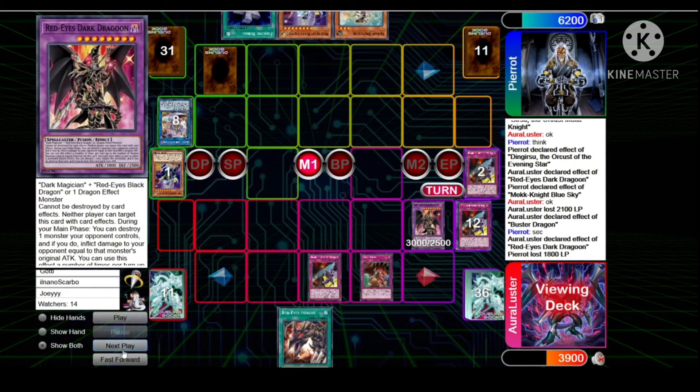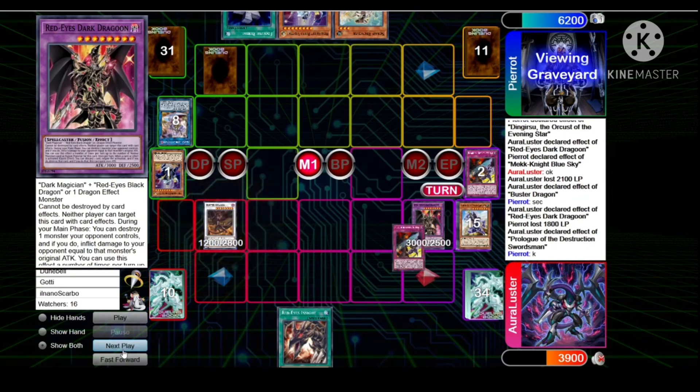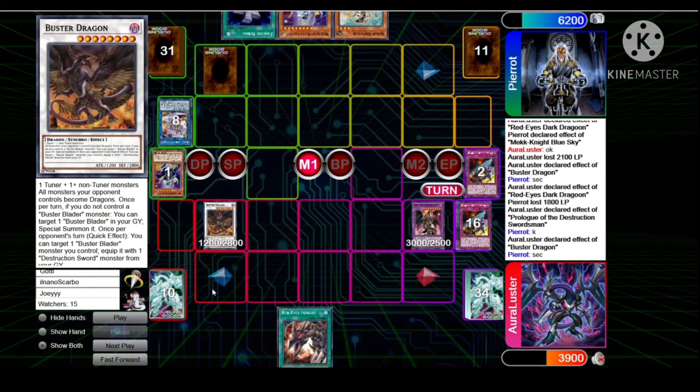Chains Trap Tricks sending Prologue, banishing Prologue to set and activate — sends the Sword Master again, makes another Buster Dragon. Buster Dragon effects — both are once per turn. He's not sure if he can activate it again but he tries.